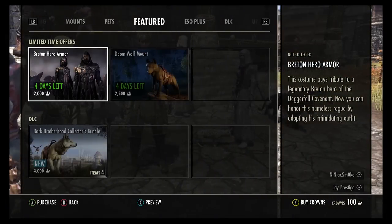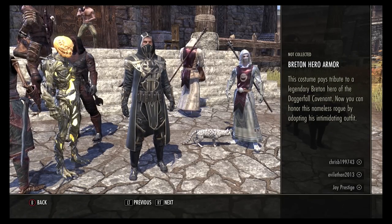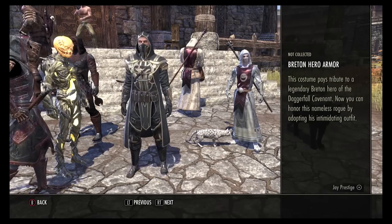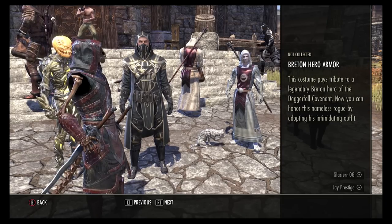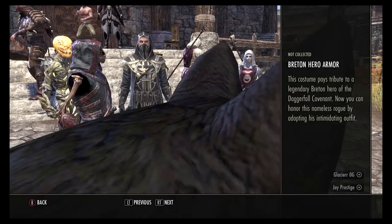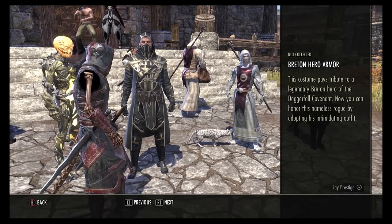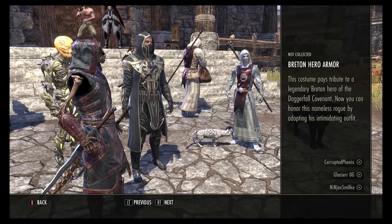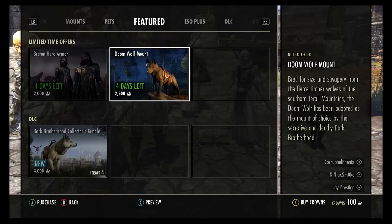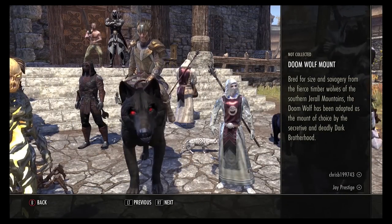Yeah, go to it and press X. Let's see it — and the mail. Oh! I did not know you could do this, thanks for telling me guys. So here is the Breton Hero armor. This costume pays tribute to a legendary Breton hero of the Daggerfall Covenant. Now you can honor this nameless rogue by adopting his intimidating outfit. Oh — and that wolf! Okay, I'm previewing the mount now.